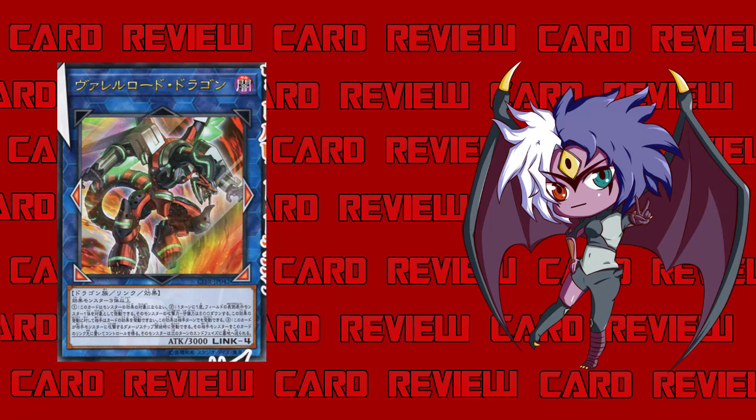Let's go ahead and look at it. It's a Dark Dragon — so this guy is actually a dragon, whereas Topologic was a Cyberse. This is a Dragon Link monster with its link markers pointing left, right, bottom-left, and bottom-right. If you put him in the extra monster zone he points bottom-left and bottom-right, which is good. Overall his markers are actually pretty good and he doesn't give anything to your opponent.